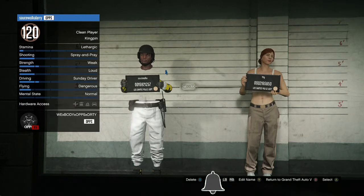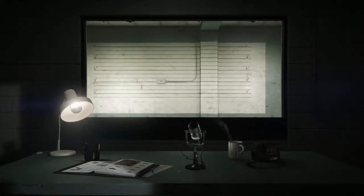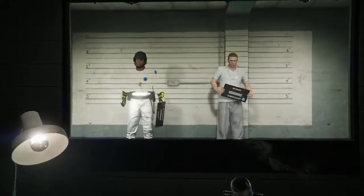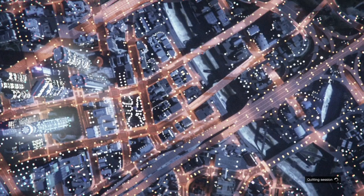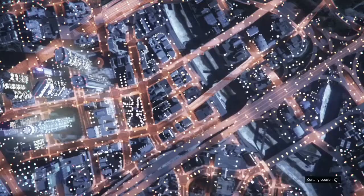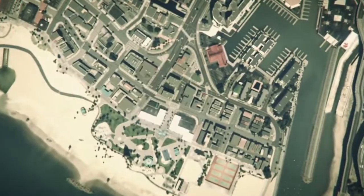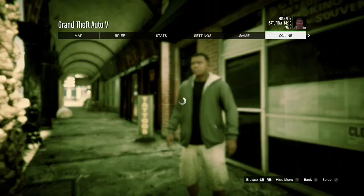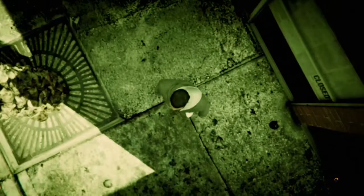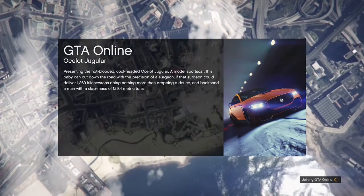Make sure you're deleting the second character with the Chica outfit, not your main character. Accept the deletion prompt and it will load that same loading screen again. This time when it loads in, hit B to back out into Story Mode. Then hit your pause button, go to Online, play GTA Online, and go into an Invite Only session.